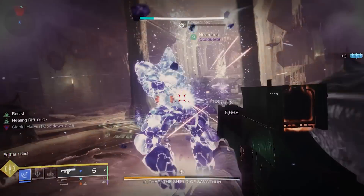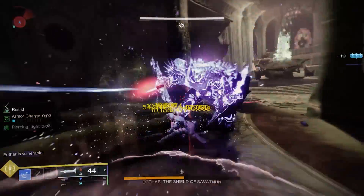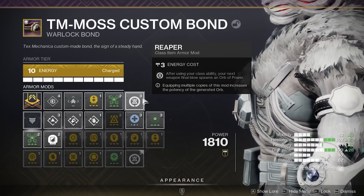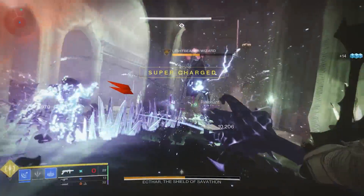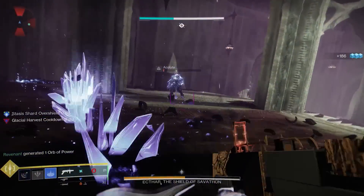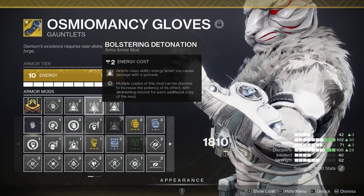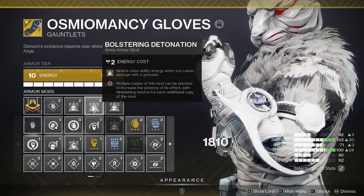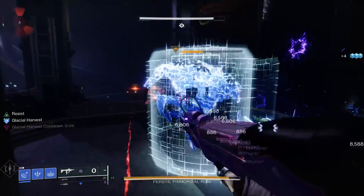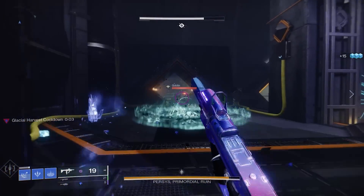When it comes to our choice in armor mods, our main focus is to create orbs so that we can get armor charges to use for weapon surge mods. This means we're using Siphon mods on our helmet and Reaper mods on our class item. Since Osmia Mansi provides a secondary grenade charge, the benefits of Grenade Kickstart are pretty minuscule, and since the grenades aren't as likely to be the final blow, there's no need for Firepower. So instead, we're using Bolstering Detonation so that our grenades will generate additional class ability energy. Alternatively, Font of Focus would be a great choice for those running low on overall discipline, as it provides bonus discipline while you have armor charges active.